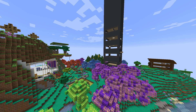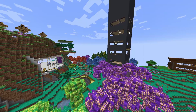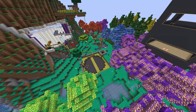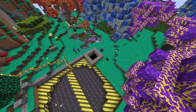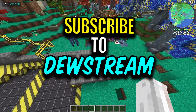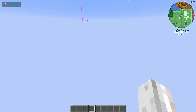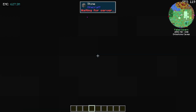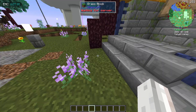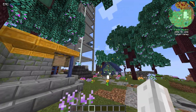Hello everyone and welcome back to Project Architect. We are back on the server checking out another base. It might look familiar - previously we checked out the base on the other side of that little well there. I believe both bases are from the same person, Failed Cabin. I think their team is called Failed Cabin, but their name is Failed Migration from memory.